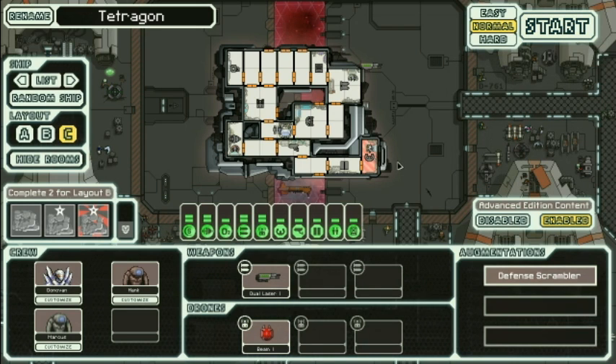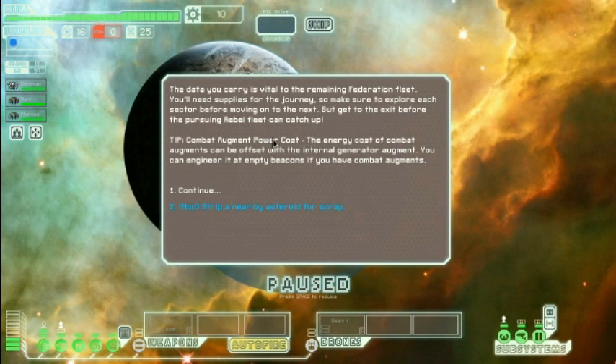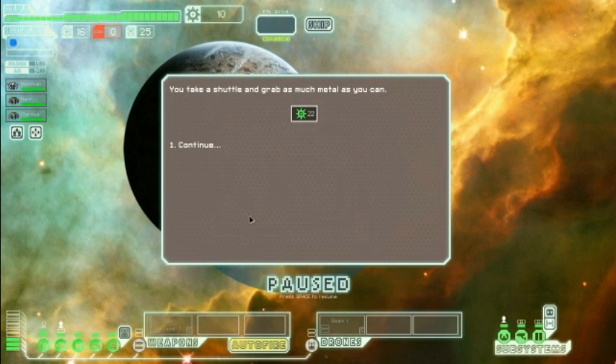Here we go. The data you carry is vital to the remaining Federation fleet. You'll need supplies for the journey, so make sure to explore each sector before moving on to the next, but get to the exit before the pursuing rebel fleet catches up. Okay, let's strip that nearby asteroid.